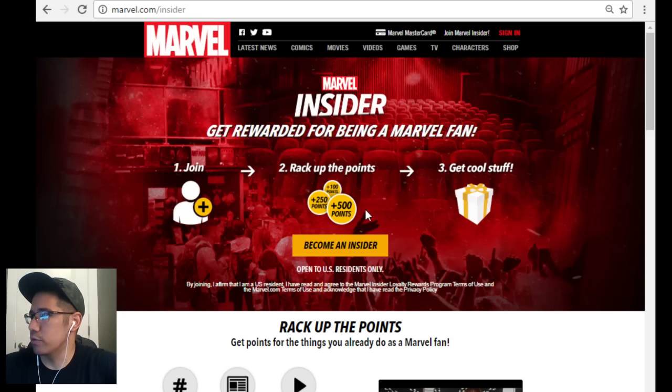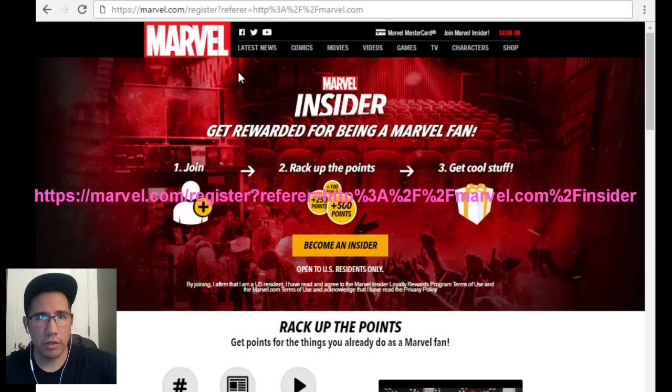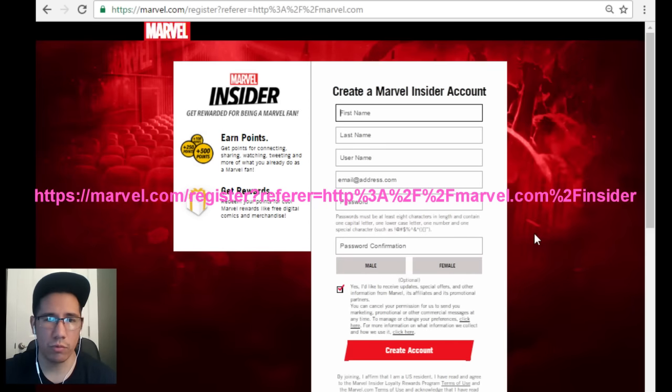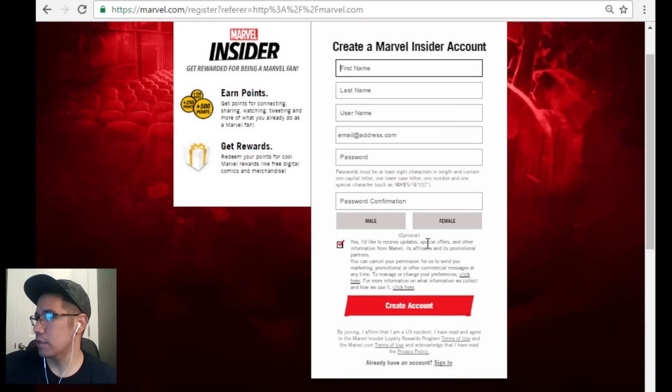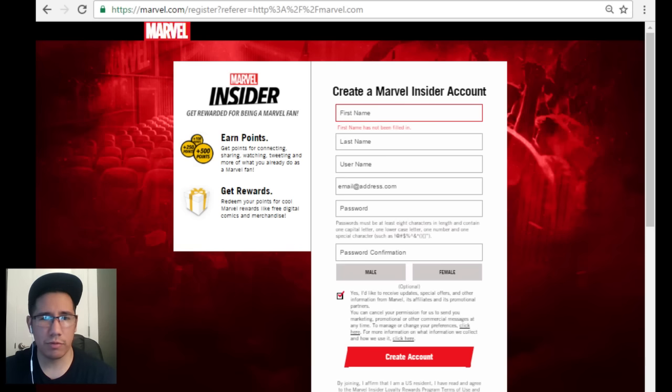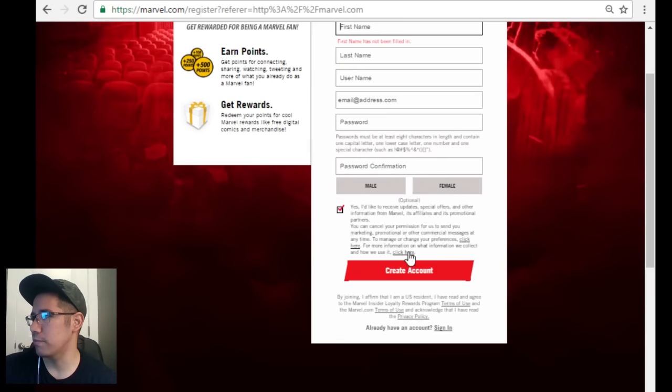I'll show you how to get Doctor Voodoo or Brother Voodoo. The trick is there's going to be a link posted in the description of my video, and you're going to copy and paste that - it will take you to this section so you're not getting that loop where you keep clicking 'become a member' and can't. I recommend creating it through an email. There's a Gmail version and a Facebook version, but I kept getting an error. Marvel was putting up an error - something about Hydra infiltrating - which is just their way of communicating there's an error.